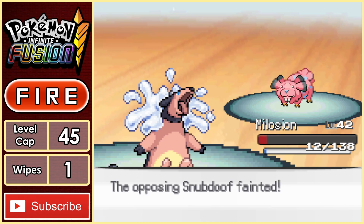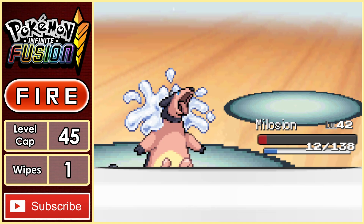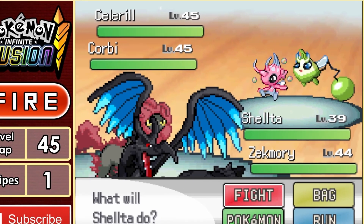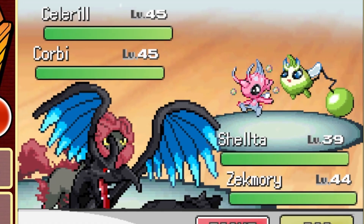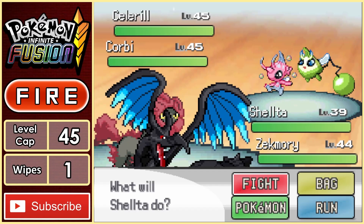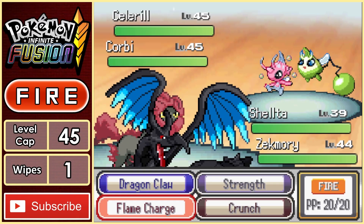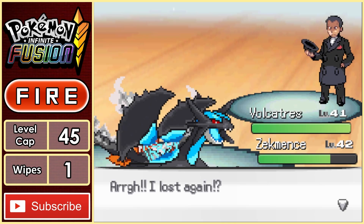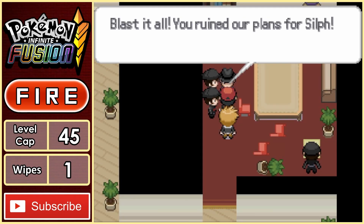Although I did notice that I was a little underleveled for this fight. We beat Blue, and now he wants to join us to take on Giovanni — and my god, he must have been holding back on me, as he leads with a Zekamori, which is a Zekrom fused with a Skarmory. Giovanni also ain't playing around, as he leads with two Celebi fusions. The fight goes back and forth, but eventually we take out all of Giovanni's Pokemon, defeating him and saving the day once again.